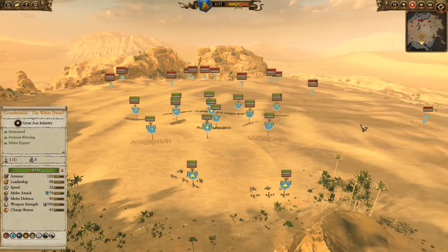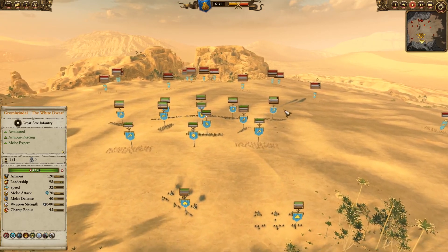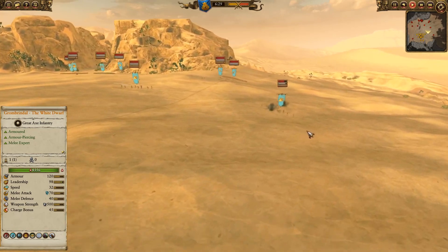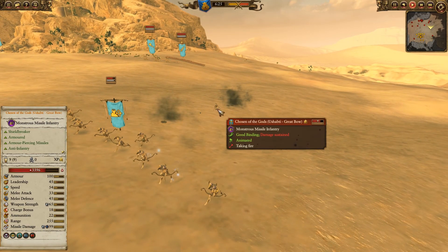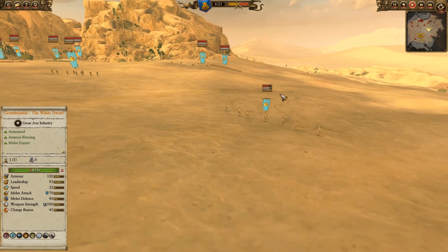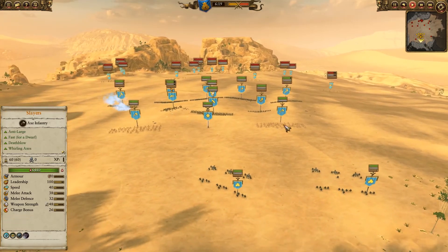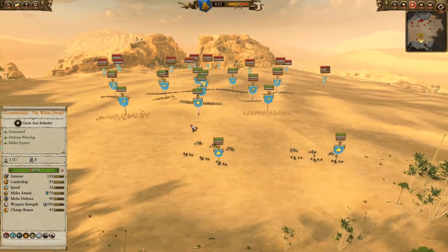Here in the back you'll see that he is starting to bring around these Skeleton Horsemen. At this point I'm just trying to do everything I can to take out these Ushabti with great bows. My cannon actually hit again and I think — no, he still got back up. We haven't even killed one Ushabti yet. But at the same time we haven't lost any cannons either, so we're doing okay.